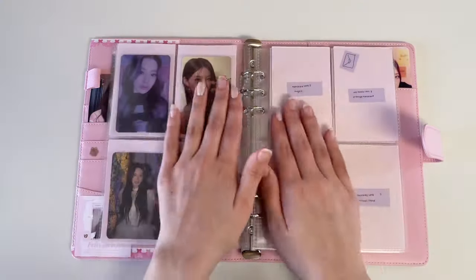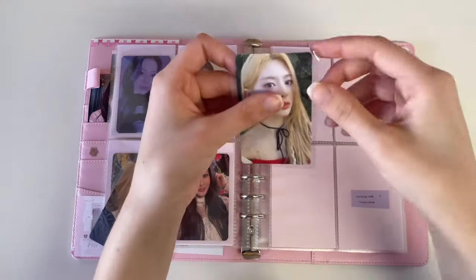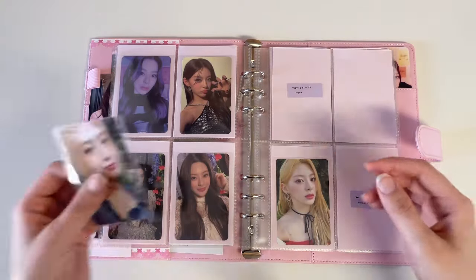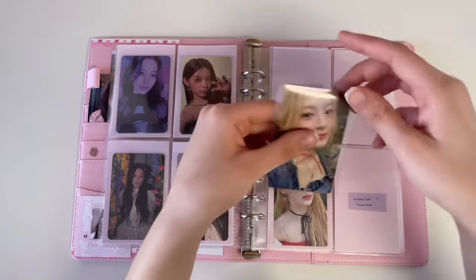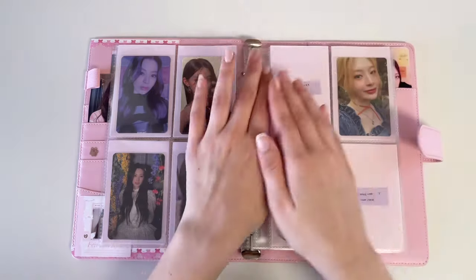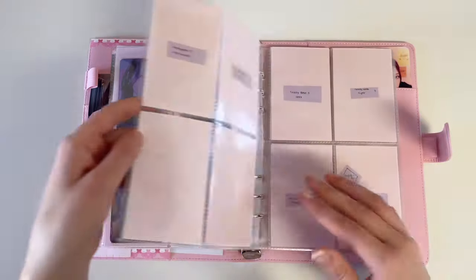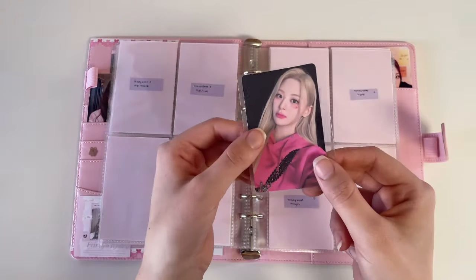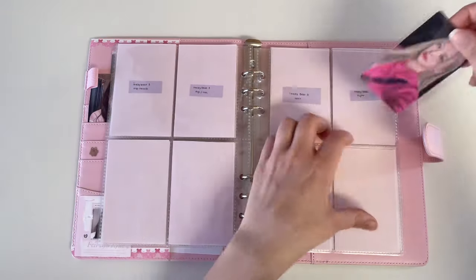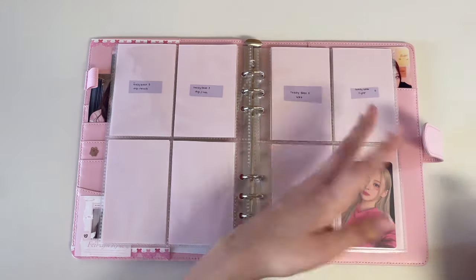I only have two cards for 'We Need Love' — the orange one goes down here and her denim shirt card goes up here. I love her 'We Need Love' cards, they're so cute. I don't really have anything for 'Teddy Bear' besides this one. It's a little inconvenient the way I set it up but it'll have to be like that.